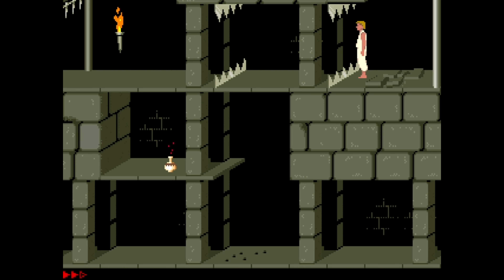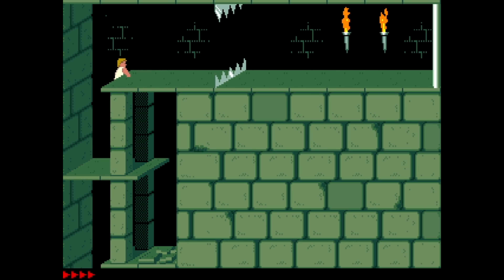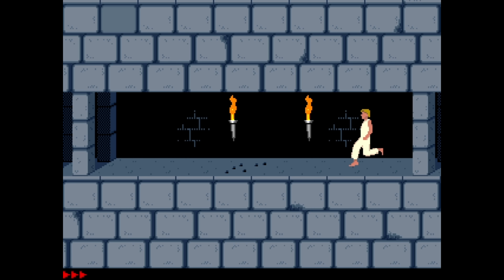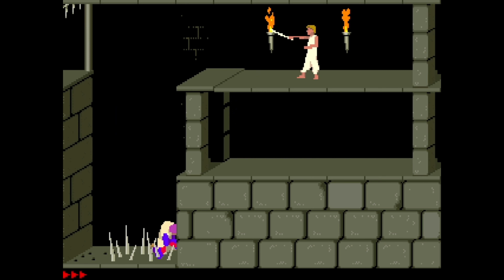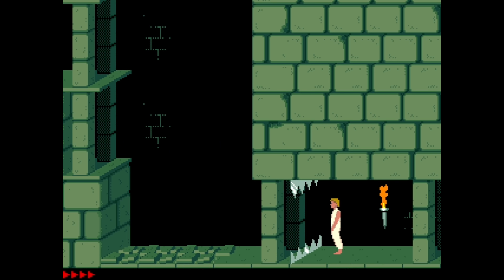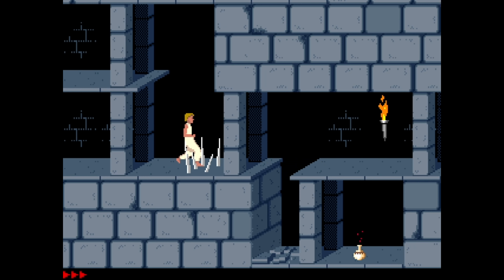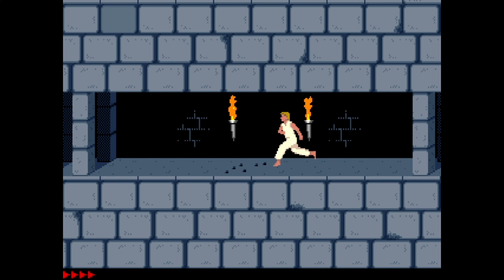There are two types of inanimate obstacles: chompers and spikes. The chompers jump rhythmically whenever you are on the same level, while the spikes are hidden in the floor — you can only see the holes through which they come out whenever you are near. A guard that has fallen on the spikes effectively disables them, so they will not hurt you anymore. You can edge your way to the spikes to make them come out in front of you — once they are out, they won't hurt you unless you fall onto them from a height.